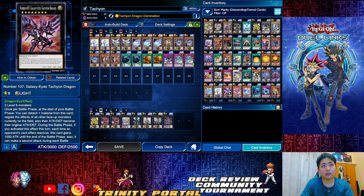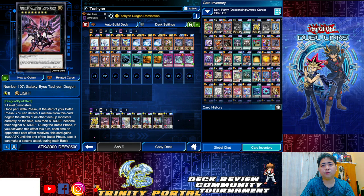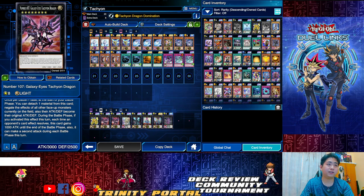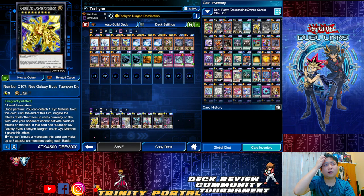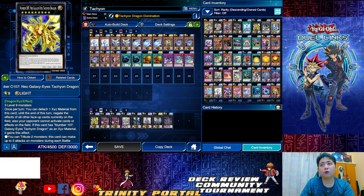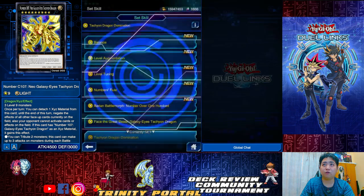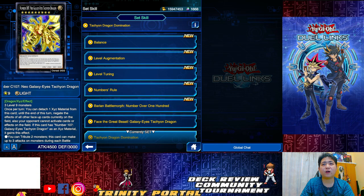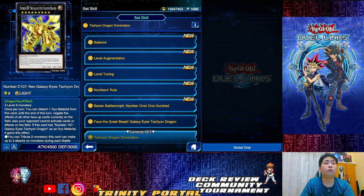The regular Tachyon Dragon: detach one, negate all face-up cards on the field, attack and defense become 0 during that phase; each time the effect resolves it gains 1000 ATK, and it can attack twice. So it depends on how you want to win. C107 will be the best for a straight win, but you most probably won't get it on turn two because of its effect. I'll explain Tachyon Dragon Dominations later.